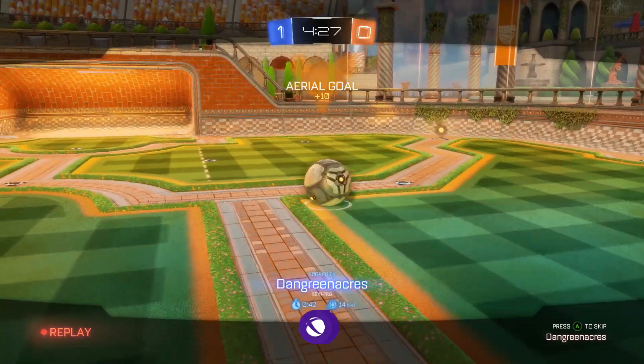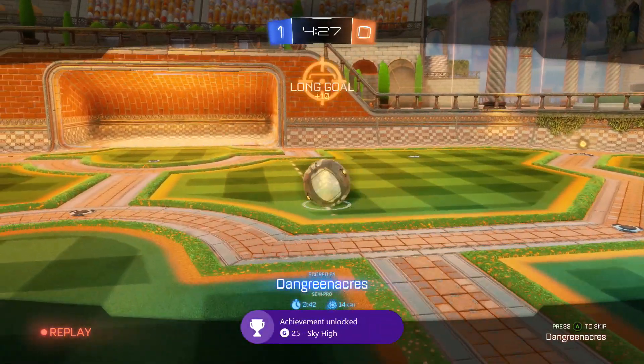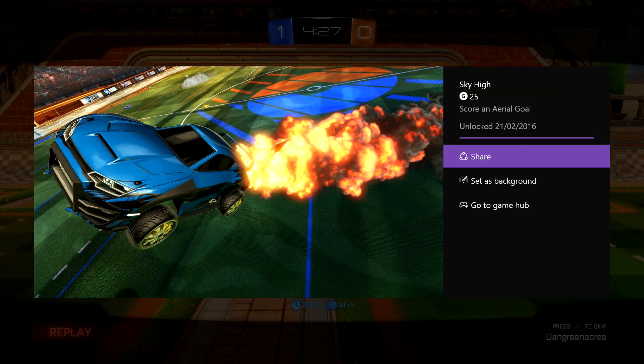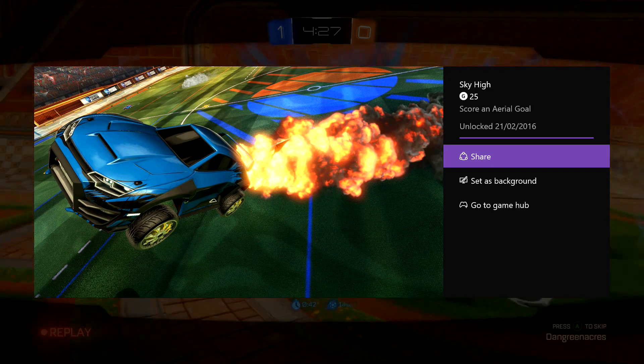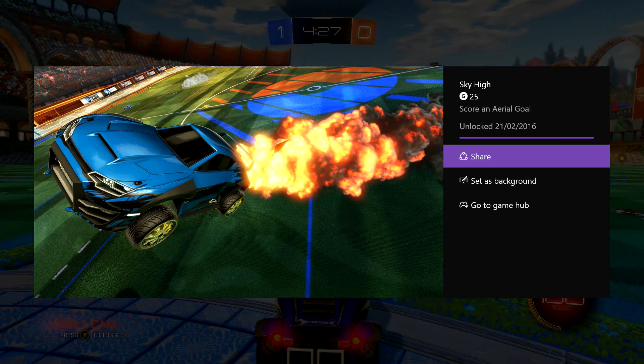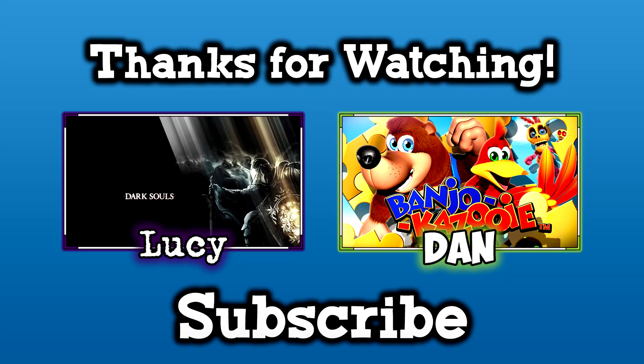And the achievement pops! That's all you've got to do — you don't need any opponents on. As long as the ball goes into the back of your net after an aerial hit, it counts as an aerial goal. You can see it on the screen — I've got the achievement, 25 gamerscore. If you enjoyed this video, give us a thumbs up and let us know you liked it. Subscribe to the channel for more achievement guides. I might do a few more on Rocket League, but for now thanks for watching.